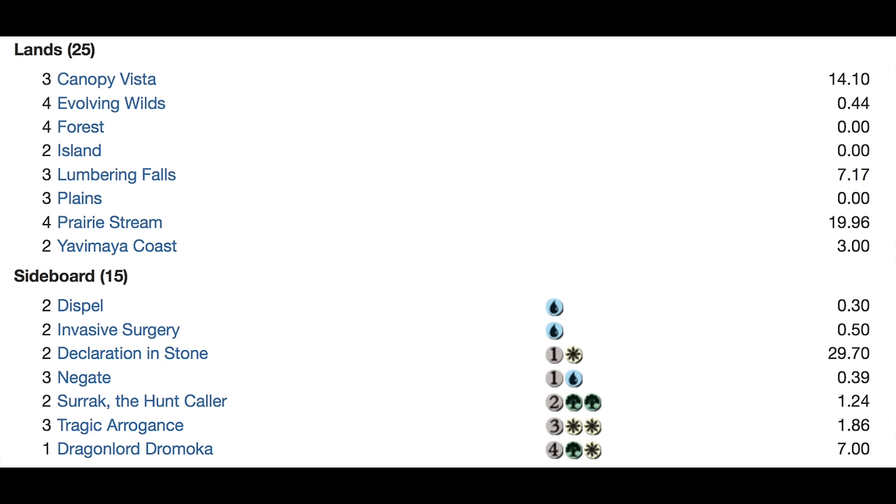Three Canopy Vistas, four Evolving Wilds. Now that fetch lands are gone, Evolving Wilds has replaced them — time to pick up Evolving Wilds everybody. Four Forests, two Islands, three Lumbering Falls. In my opinion, Lumbering Falls is the weakest of all the man-lands. Three Plains, four Prairie Streams, two Yavimaya's Coast. Your sideboard is two Dispels, two Invasive Surgery, two Declaration in Stone, three Negates, two Stratus Walk, Harrow Caller — very interesting sideboard card.